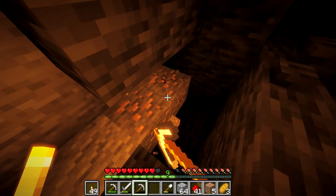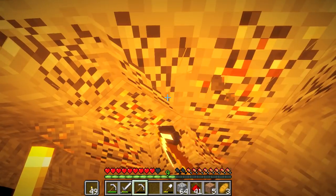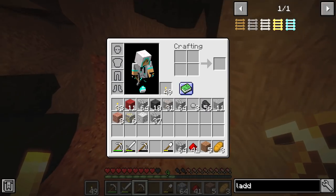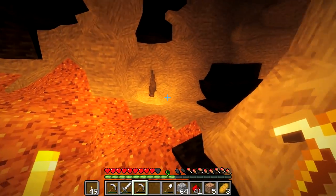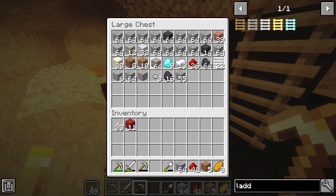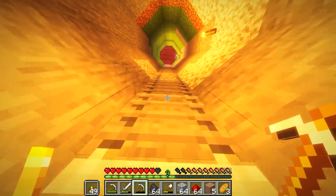Luckily I think we did get enough stuff to replenish our hammer. We need to get back home — I honestly have no clue where home is anymore. But we have enough iron and stuff to make another hammer, which is good. That's how I want to mine — with the hammer, and then eventually a diamond hammer enchanted. We have 31 iron — not a bad amount. I just have to remember how I got up here. It's probably really weird to watch me mine in this world, and I get it — it really is weird for me too.